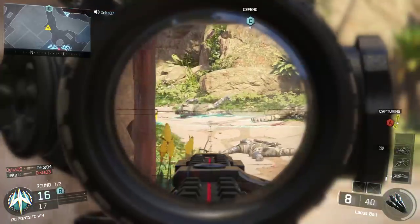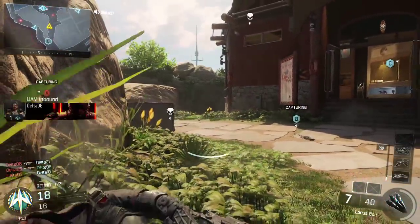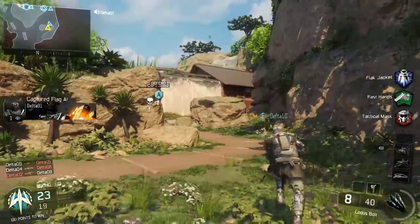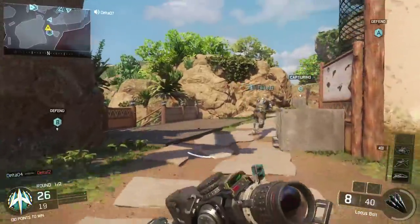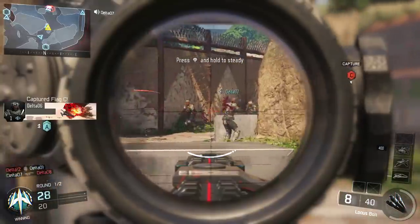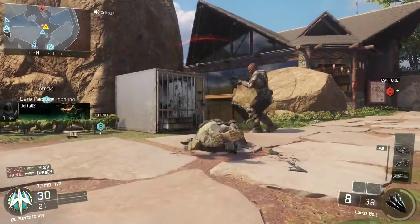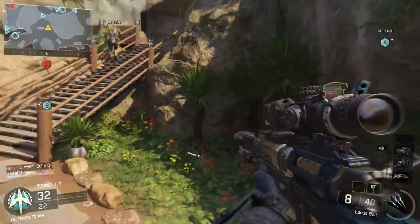It reminded me of the Destiny class or subclass that kind of has that where you sort of just glide. I was the Hunter in Destiny, but I want to say the Titan because they sort of glide — that's what it reminds me of. It's a cool combination because the Locust thermal sight looks like a Halo sight as well. It kind of felt like I was in Destiny when I had that combo because of how the sight looked — the reticle exactly like Halo — and also how the movements were with the thrust movements.